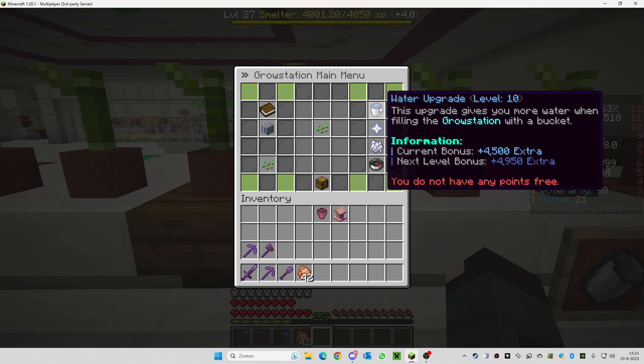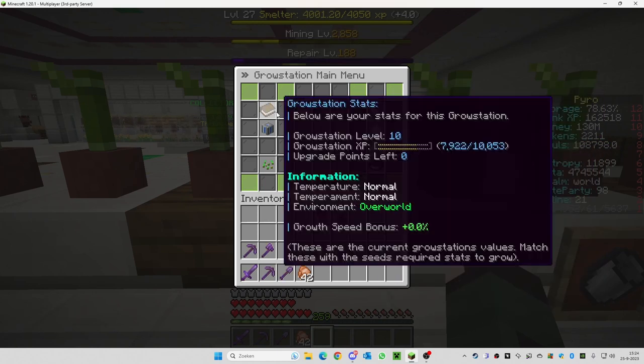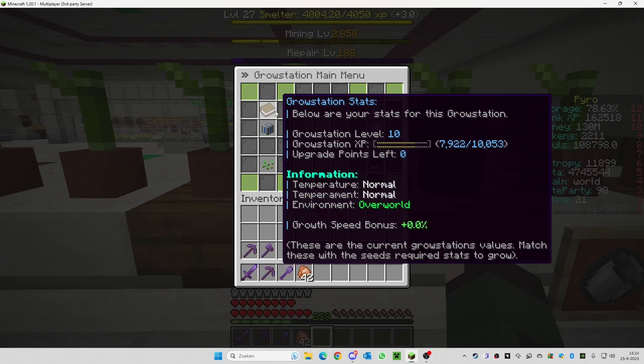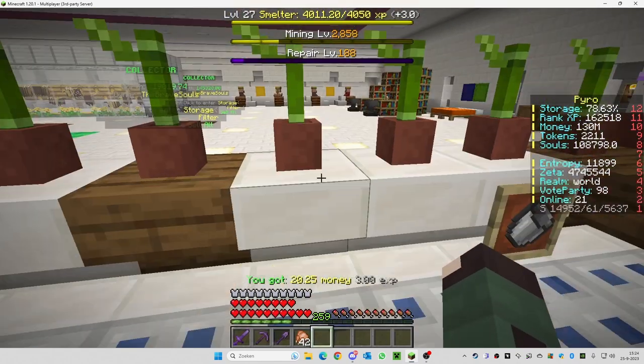When you have a growth station and you upgrade some stuff, the growth station itself is leveling up. It's now level 10 and it can go to level 11 or level 12 — you can keep going and then spend those points. But sometimes you need to move it.